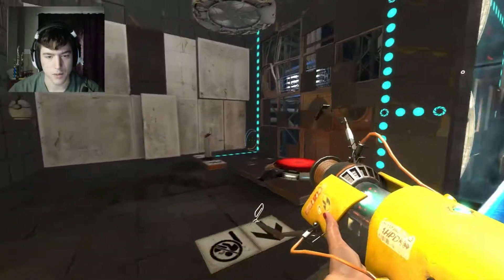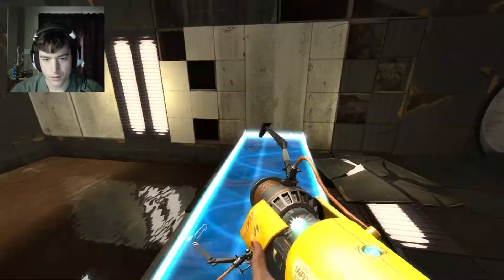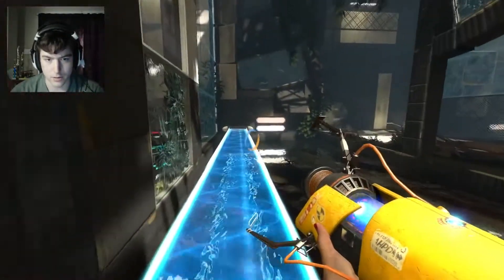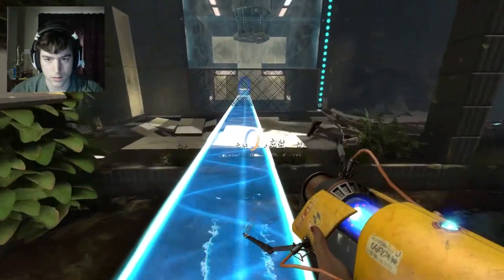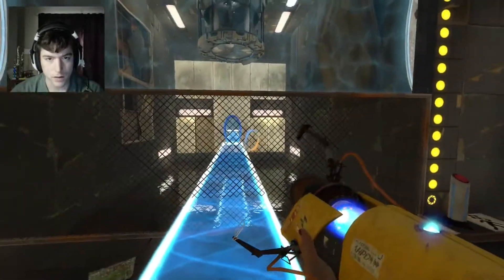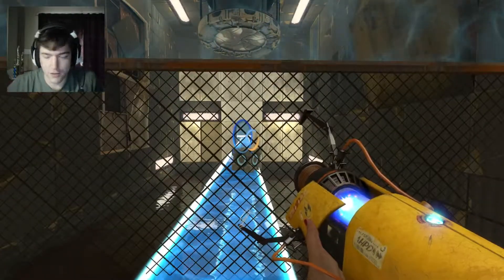Oh. Wait a minute. Give me that. I know what I got to do with this light bridge. Wrong corner. I know what I got to do with this — if I do this, then it'll let me through here. Light bridges for the win. I will come for you, Kubi. Not sure how, though. Honestly, I have no idea how I'd get over there.